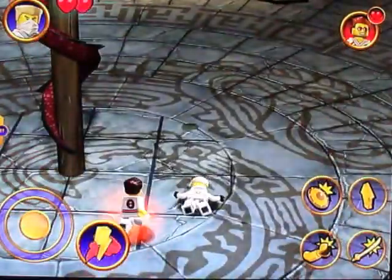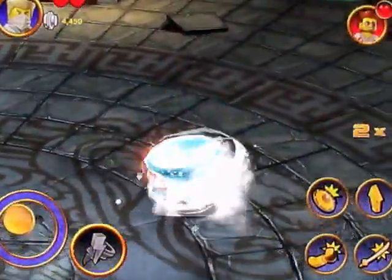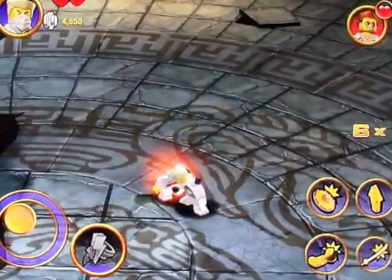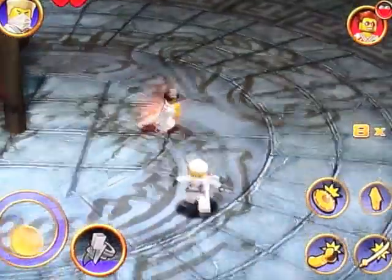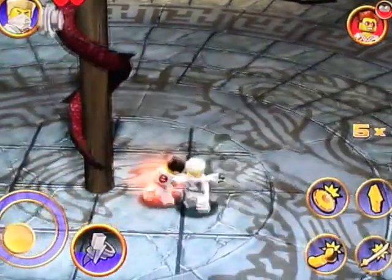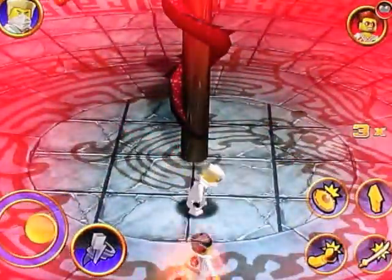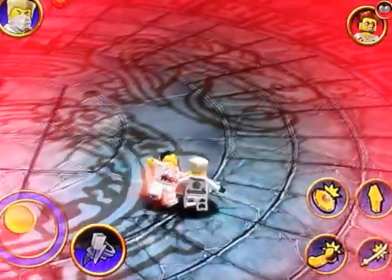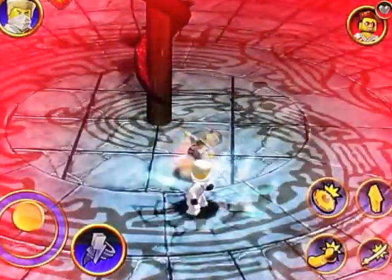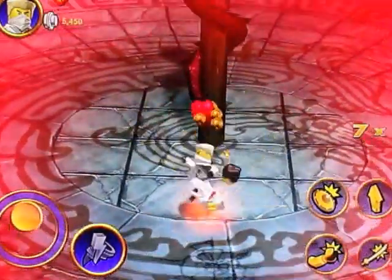Not a very useful move - doesn't get the job done so much. Look at that damage! The jump slam helps you a lot in battles because you deal more damage. When enemies are unconscious, they don't know where you're going to attack, they don't know where you are - they're just daydreaming. That makes it so easy to kick their butts.